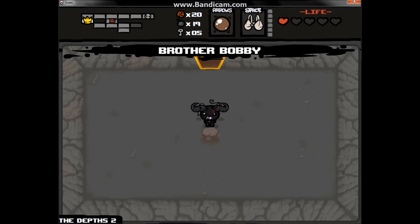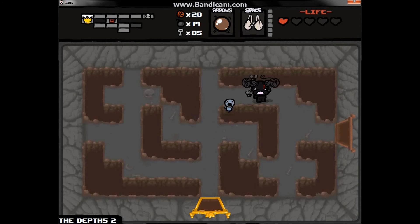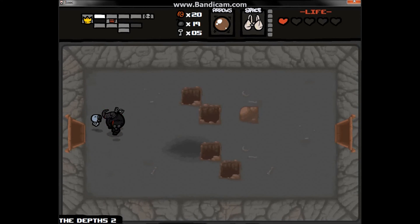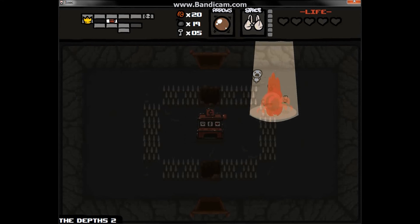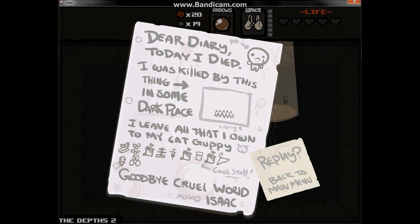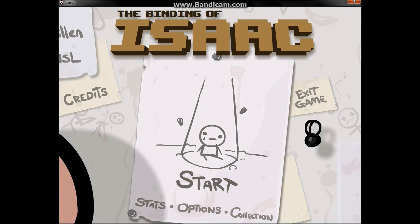Brother Bobby — I guess not too bad. This guy just follows me around and shoots. He shoots when I shoot, but technically I'm not shooting, I'm just charging up my beam. I can't believe I just did that. And that's the Binding of Isaac, Episode 1, I guess.